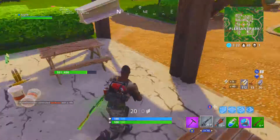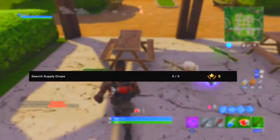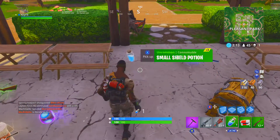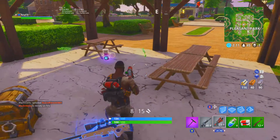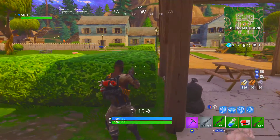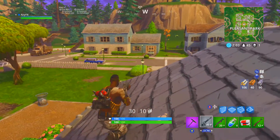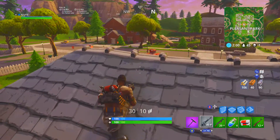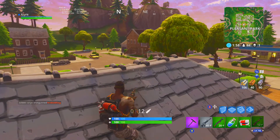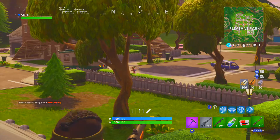The first one, we're starting off nice and easy. We've seen this one before — it's search supply drops, 0 out of 3. That is a 5 battle star challenge. That's not too hard; you jump into solos or you jump into blitz squads. That's probably the best place to do it right now because there's been supply drops all over the place. Blitz should still be here by the time these weekly challenges come out, but I'd get them done as fast as you possibly can.